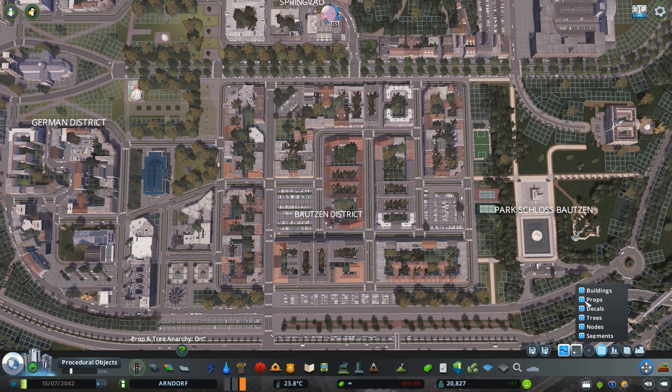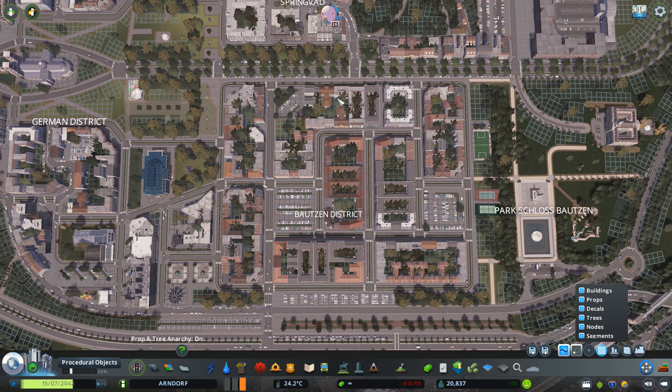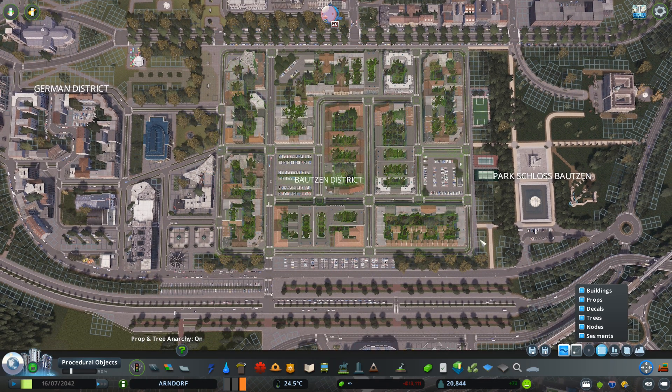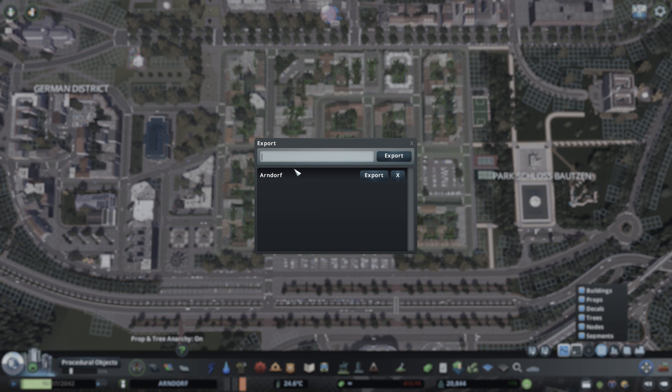Go to Move It mode, then make sure you have all of these selected: buildings, props, decals, trees, nodes, and segments. Then select exactly what you need to export and import into your new map. For example, I'll select this entire district — everything is selected, trees and whatnot — and then go for this button called Export. I'll call this 'district', hit Enter. It saves. Sometimes the Export button is not working, so use the Enter button.